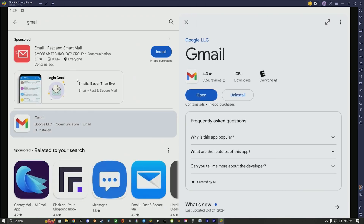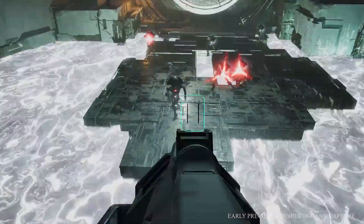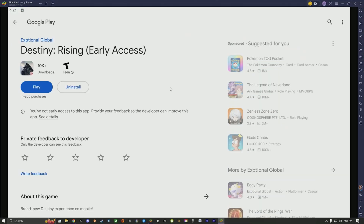The first thing you're going to need to download is Gmail. The reason being is because when you receive the email with the link associated with it, it opens up the Google Play Store, and that will not work on PC, but it does work in the emulator because it thinks it's Android. Once you press the link, it'll send you to the Destiny Rising Early Access where all you have to do is install the game.